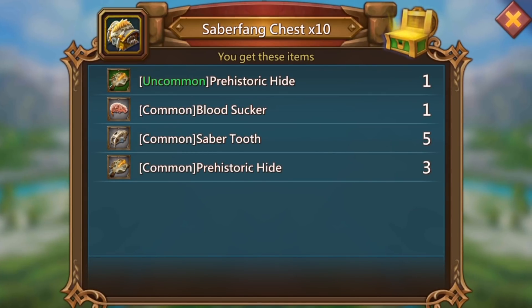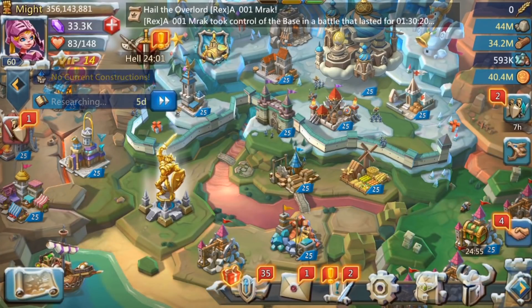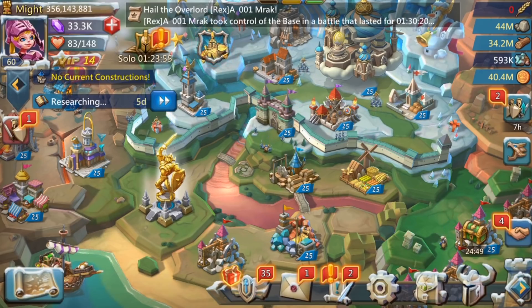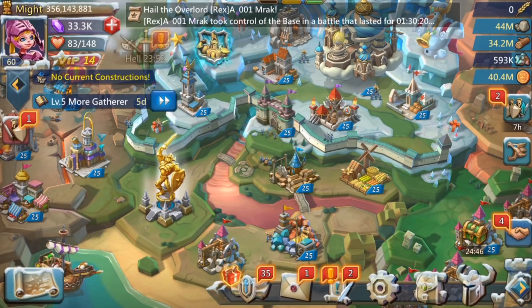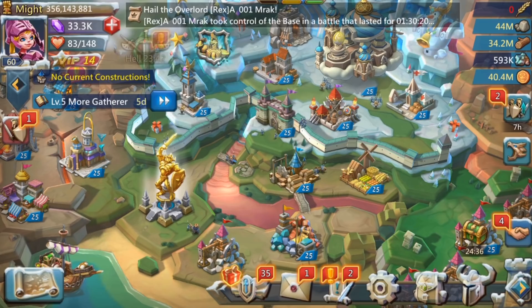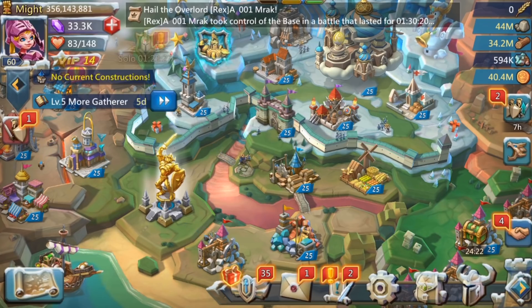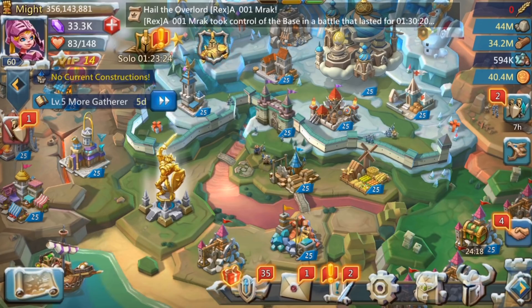We do 10 saber fang and get nothing, then the last 10 gives one common blood sucker. So all in all, the best thing was the monster energy — a few speed ups and a couple of common ultra rares, nothing that's really going to make a massive difference. I think if you're going to spend five pounds or five dollars, there are better places to put your money. I give this pack a solid 6 out of 10: it has some good chests and decent speed ups, so there's some value there.